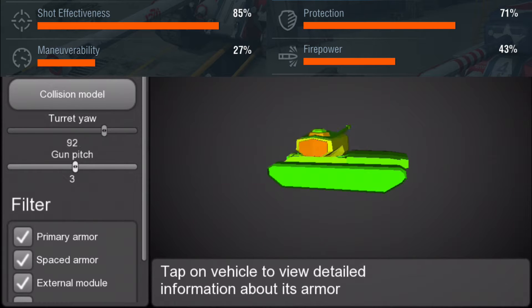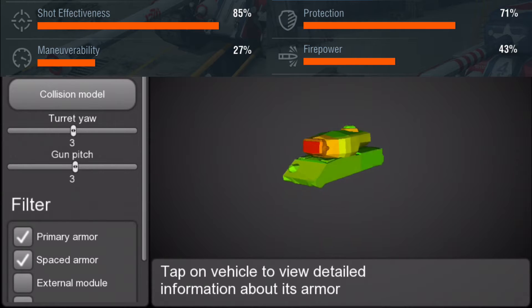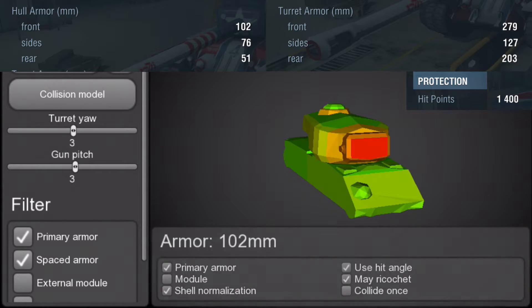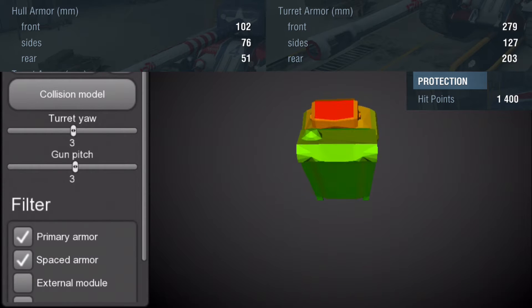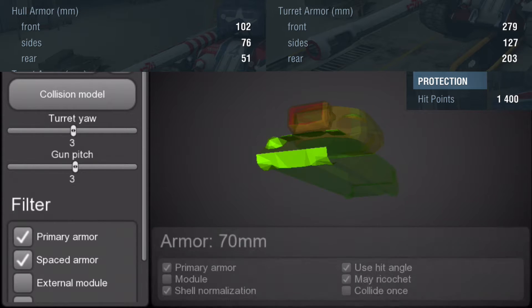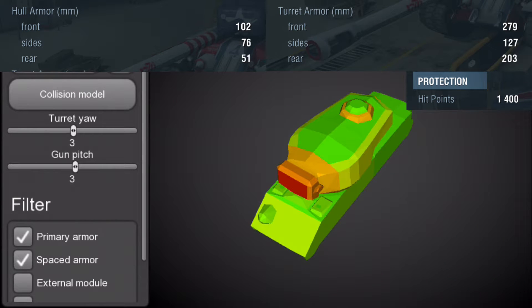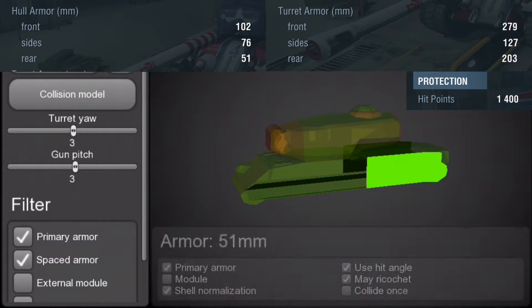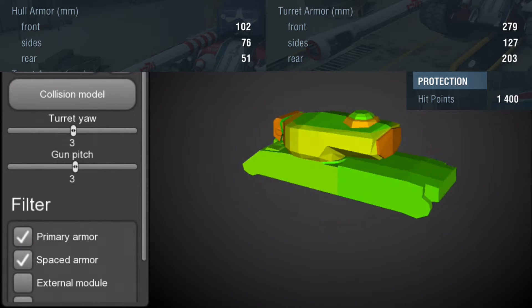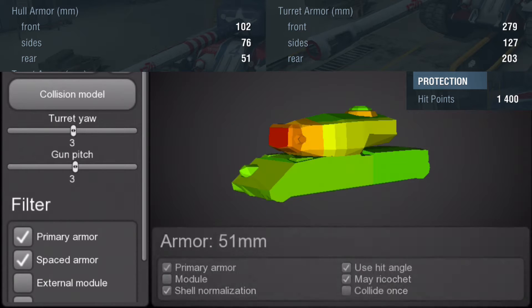Moving on to the protection of the tank, it is at 1,400 hit points, which is pretty bad for a heavy — the T-32 has 1,500 or something like that. The frontal hull armor is at 102 millimeters, while the side is a little weird. It does say 76 millimeters, but that is only for the front side portion. The rear side portion is actually only 51 millimeters, which makes side scraping a little more challenging.